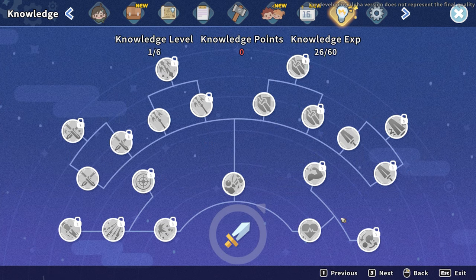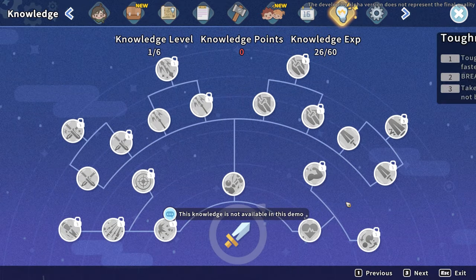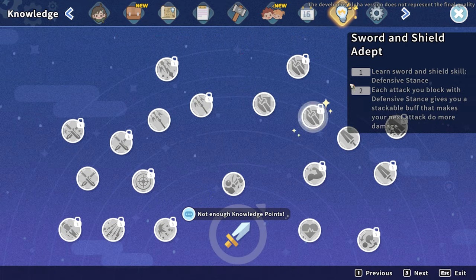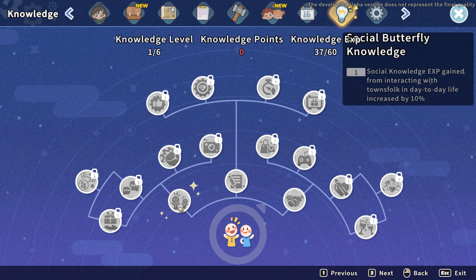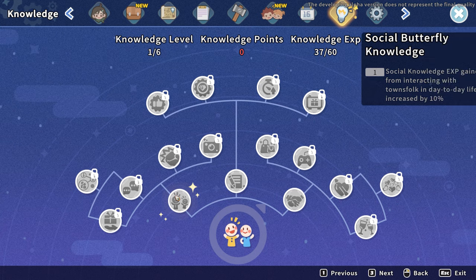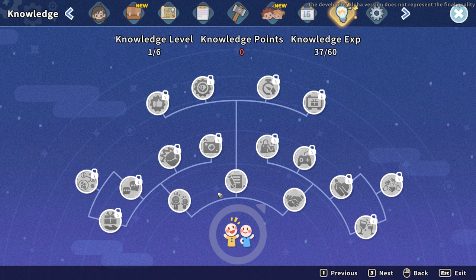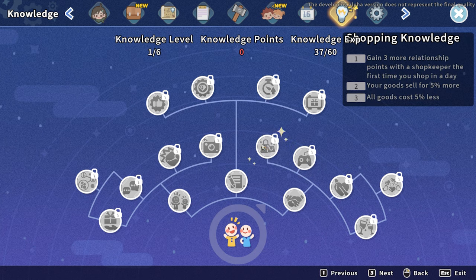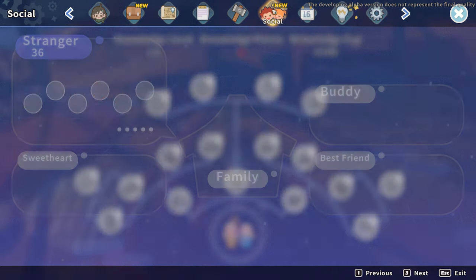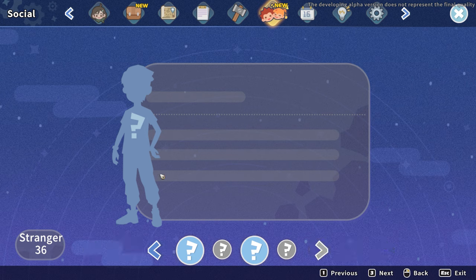Combat has its own tree! There's also workshop and social. Social butterfly — interacting with townsfolk gives 10% XP increase, plus one relation point, and more. Mini game shopping knowledge gives three more relationship points with a shopkeeper the first time you shop in a day. There are 36 people total and they're all strangers right now.